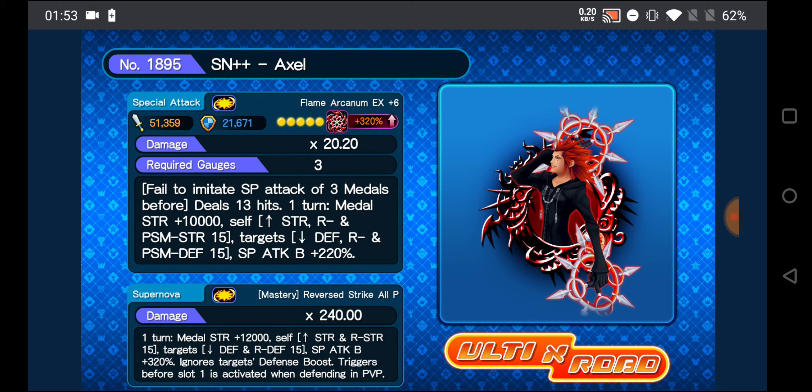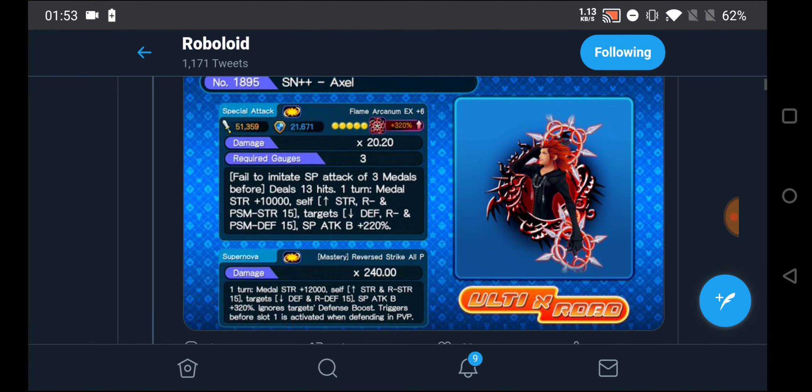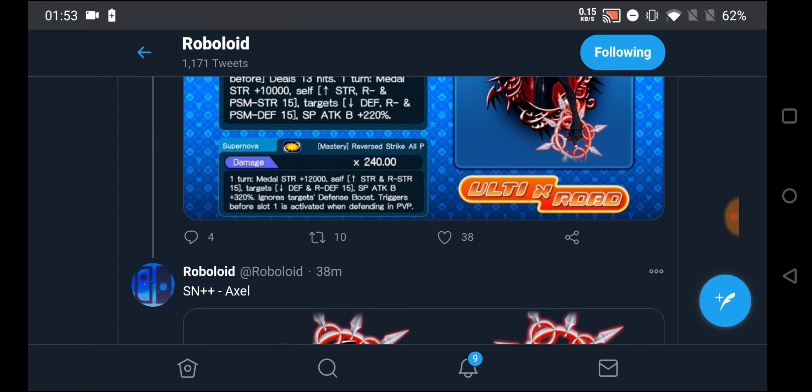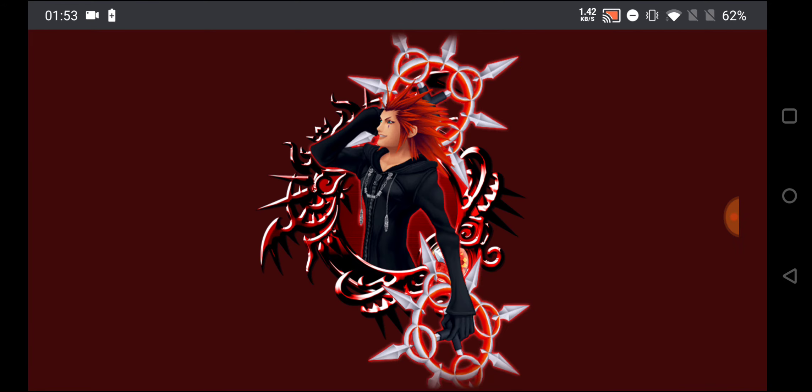This metal is essentially the same thing as the other copy metal we just got in the anniversary recently for JP's 5th anniversary. Let me know in the comments below what you guys think about this metal. I'll go more in depth about it and where you can use it in your Keyblade setups, whether it's worth pulling depending on the banner, and we'll talk about a few other things in the actual video when this metal comes out. I believe it'll come out on Monday, which I think is October 19th.